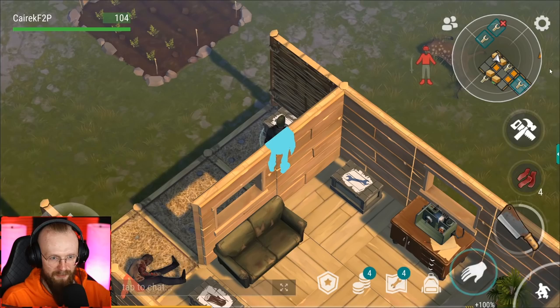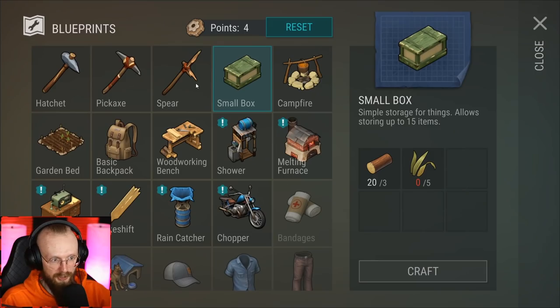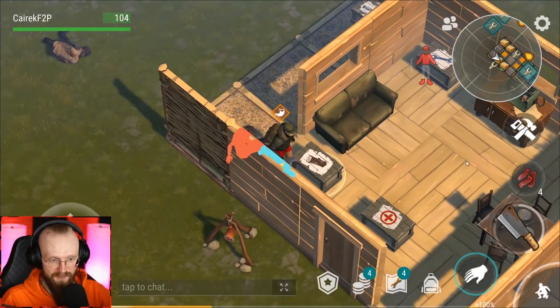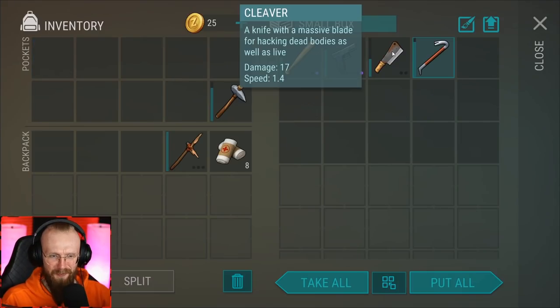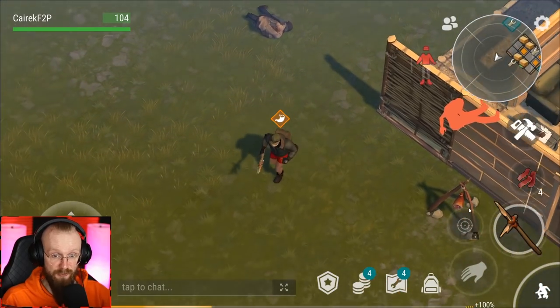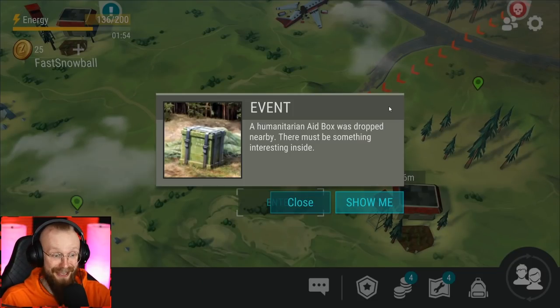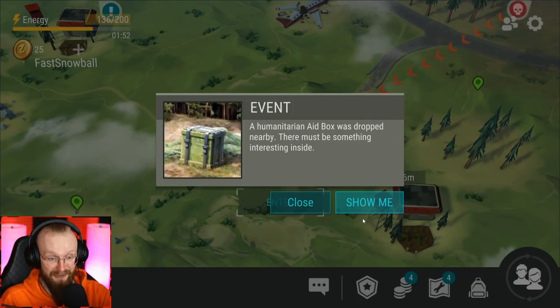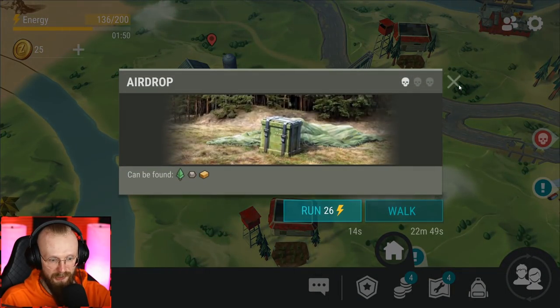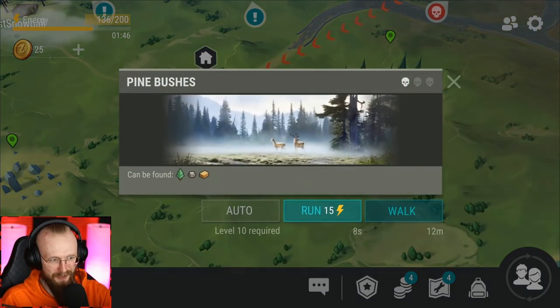While we're at the base, I think we can get some wood and craft ourselves a spear. I left my crowbars and cleavers here because we do not need them to clear pine bushes — we need to save those weapons for Bunker Alpha. The spear works wonders for pine bushes. And check this out — we've got a humanitarian aid box here, so we will go there. It costs 26 energy but we'll have enough.